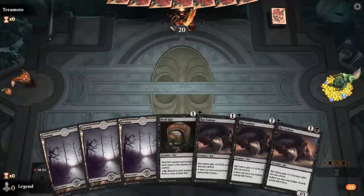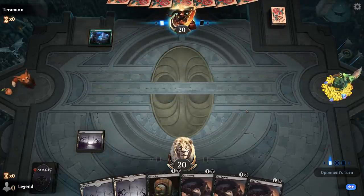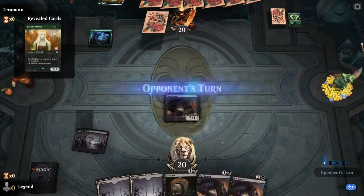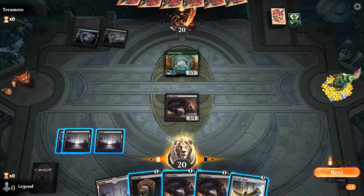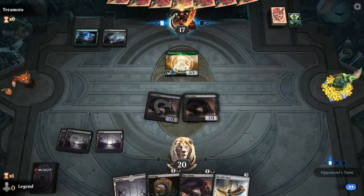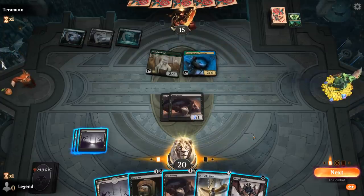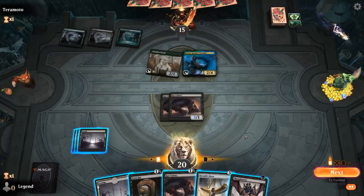We're on the play with a keepable hand. Turn one Forest into Incubation Druid, finds Paradise Druid. Kick things off with a Rat Colony for now. Herald's Horn — I might actually go Rat Colony and then Horn plus another Rat next turn since we only had two in hand. And Prime Speaker Vanifar! My opponent could combo me out next turn. Instead of Horn plus Rat, we can go Rat plus Thoughtseize to maybe prevent the combo — although with Paradise Druid it could already be too late since Vanifar can get a three-drop and kickstart the entire engine.